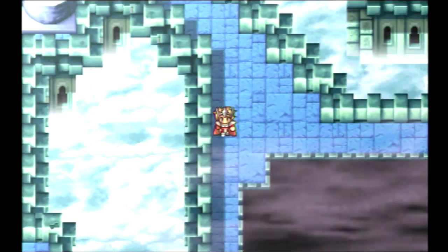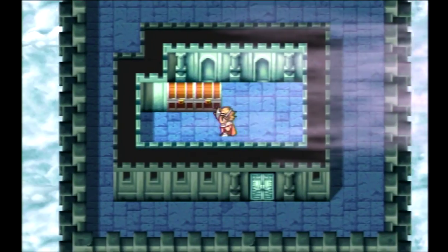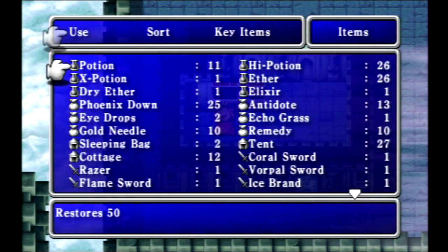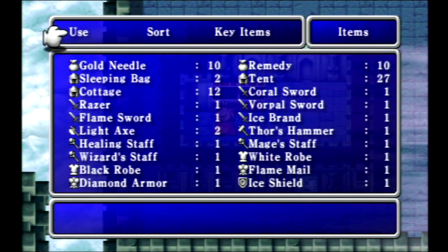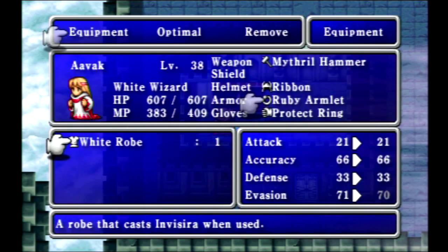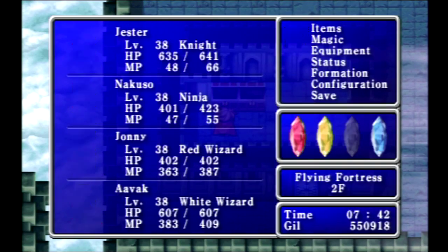Let's head down to the southeast — we've got another treasure room down here. We get some robes: the black robe and the white robe, which are sort of the ultimate armor for your wizards if you happen to have them in your party. The black robe casts Blizzara in battle, and the white robe will cast Blink on all of your party members. You saw it actually lowered our evasion by a point compared to the ruby armlet, but we'll put a nice robe on anyway.